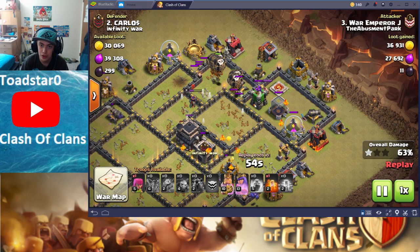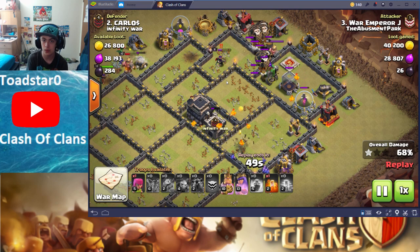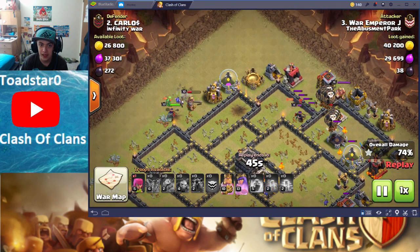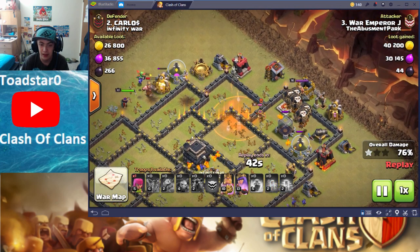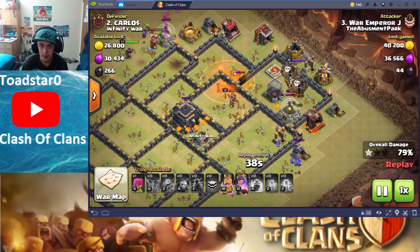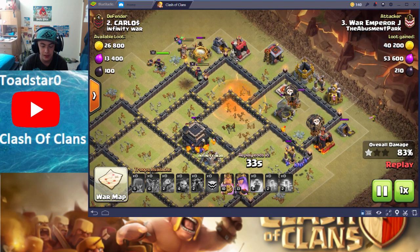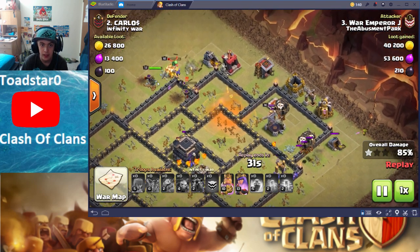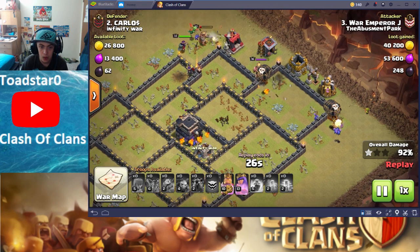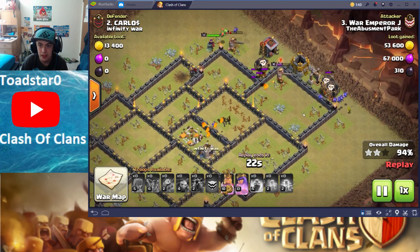He's going to easily take out the core center of this base. All of those loons will die right on top of those Teslas, which will be plenty to take them out. With really just one Archer Tower left as the only defense, it's definitely going to get taken down by those loons. All he really has to worry about is the Archer Queen, but he has his full-health Queen right there and his King is still alive with the ability. The Archer Queen locks onto the other Archer Queen and takes her out really easily. Pups and that one minion definitely take out the Town Hall, while the loons and heroes clean up the rest of the base.